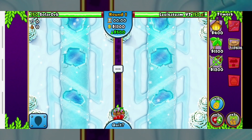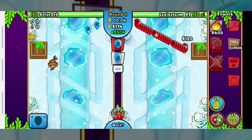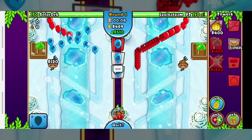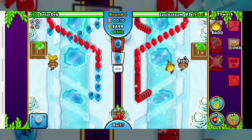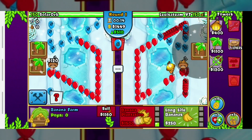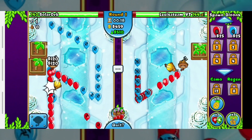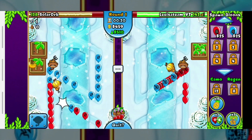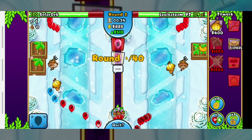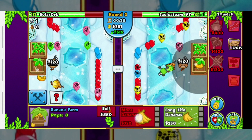Gonna be starting off with Farm and I'm sending him some blues. Got to get that More Bananas upgrade. Start off with this Engineer here to get a bit of coverage. He's just gonna use his Pineapples — good move. Gonna send him pinks. He's gonna send me as well. He's slightly up in farms now.